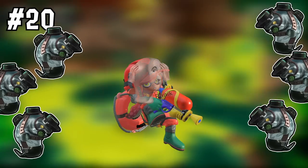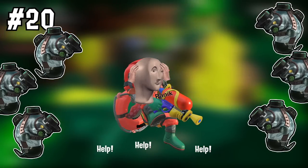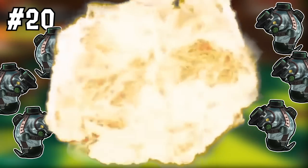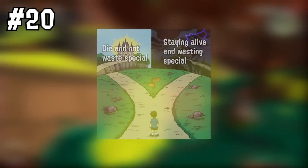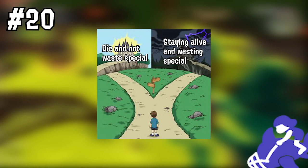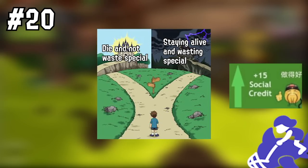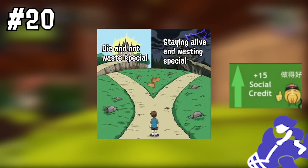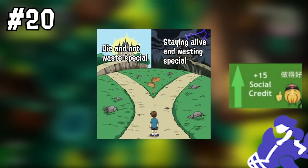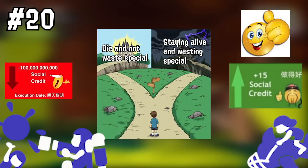Number twenty: never panic special when you're surrounded, unless you are the last person alive on your team and you're getting swarmed. The odds of a panic special failing and you getting splatted are very high. In normal cases, it's better to die and not risk wasting the special. But if you've got something like the Reef Slider, your odds of surviving are a little bit higher, though death is still possible. The Reef Slider is better for panic specialing than something like the Booyah Bomb or the Inkjet.